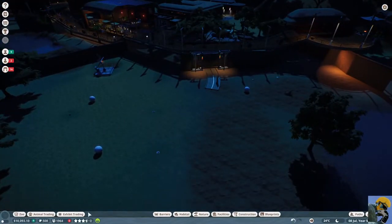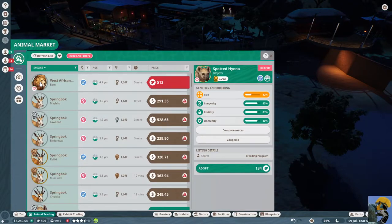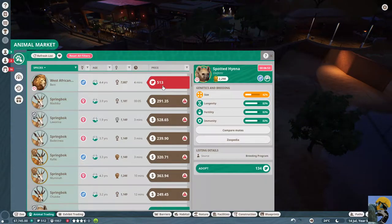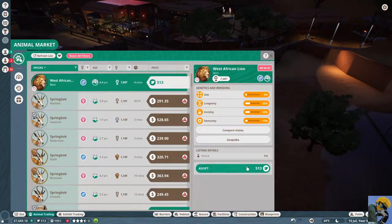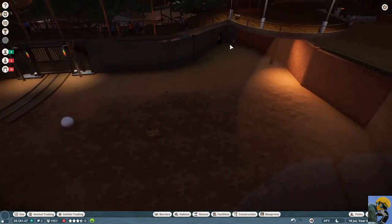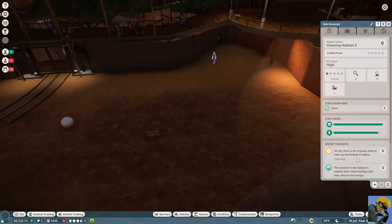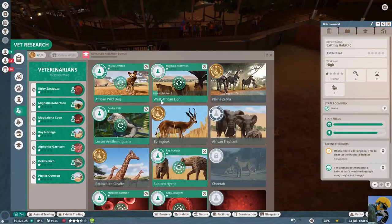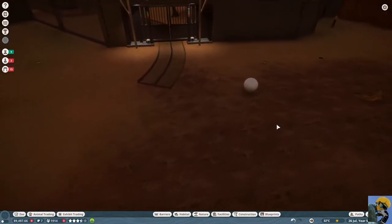Let's see if we can recruit another animal. Animal trading — anybody on the market? Yes, look at this guy. I can't quite afford him yet — we're about to though. Conservation points — one more. We're going to spend everything on this guy. What are you doing? Oh my, that's a lot of poop. Did you finish the West African lion research? No, you're working on it. I wish I had somebody who was a better scientist working on how to make food enrichment items that lions would like.